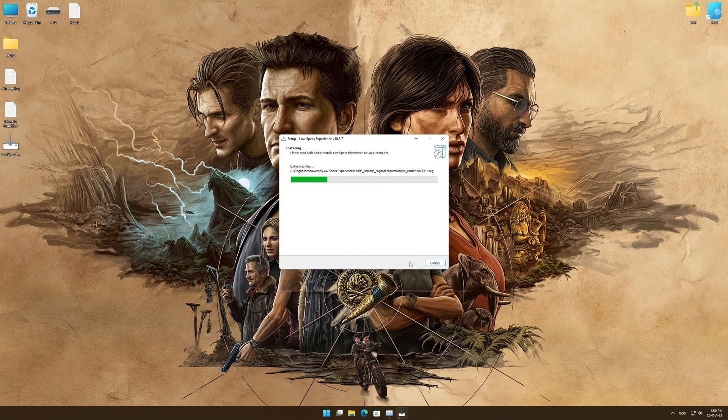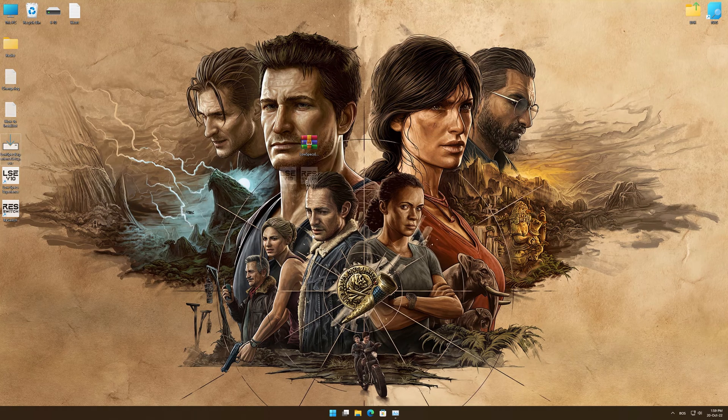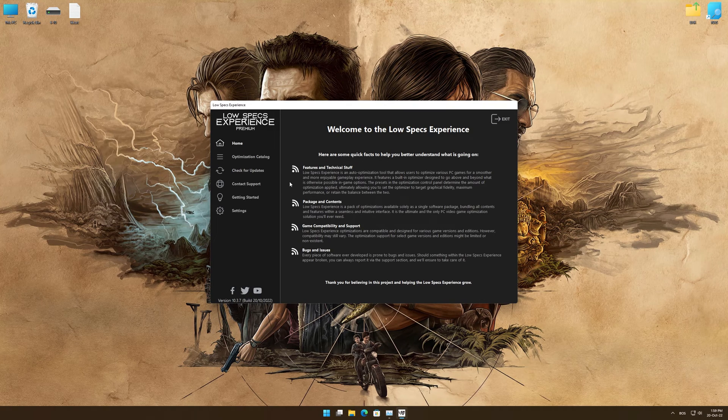First, start the installation process for the Low Specs Experience. Once it's done, start it from the newly created Desktop shortcut and select the optimization catalog.